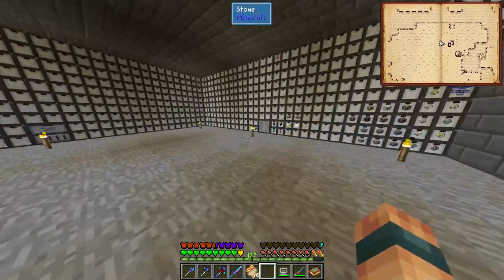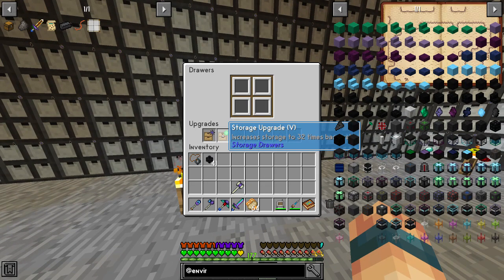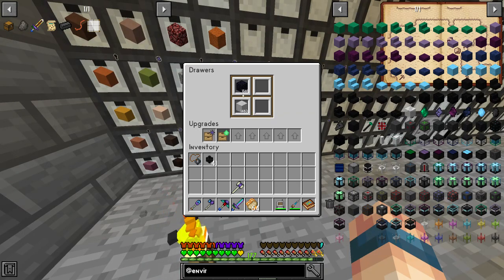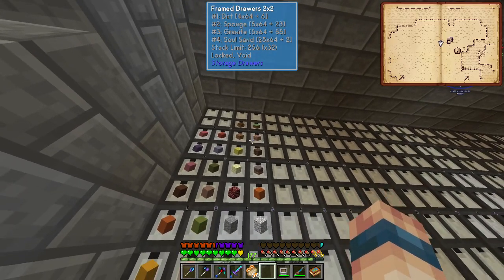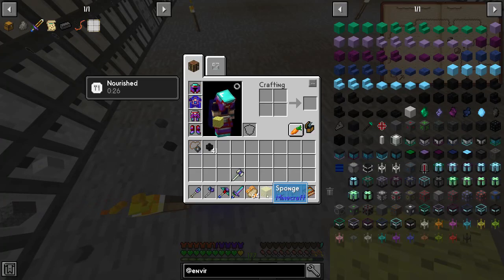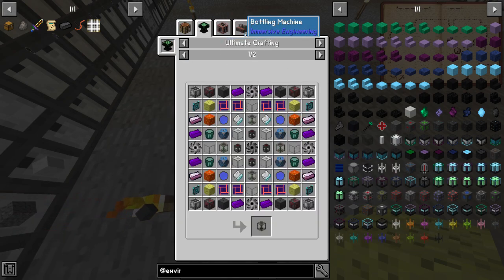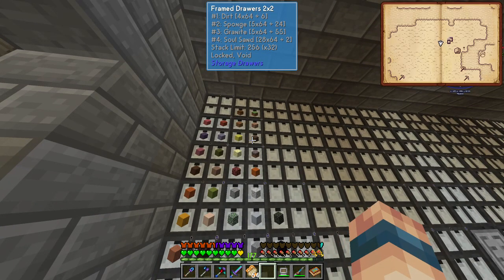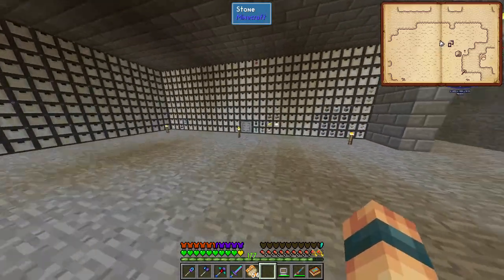We've got slots for everything now. I've upgraded all the drawers to max with void upgrades so if it ever gets full it won't clog the system, and we've got an emerald upgrade which increases storage 32 times. Look how much Mica and obsidian we've accumulated — this has been running for quite a few days. We've even got sponges, which you can't get normally besides from these underground resources. They're useful in Tinker's Construct for toughness. I've got infinite of these resources now — 1,794 soul sand, all automatic as long as I've got power.